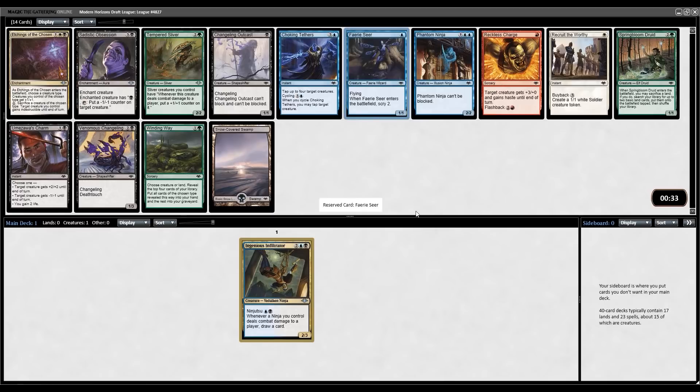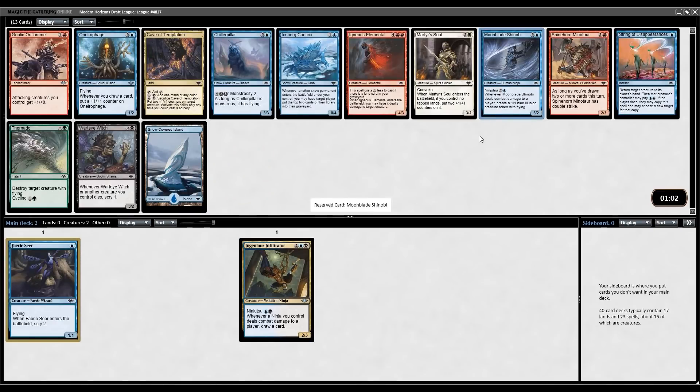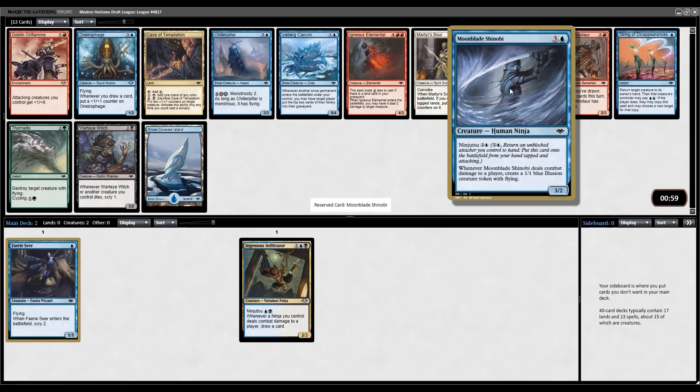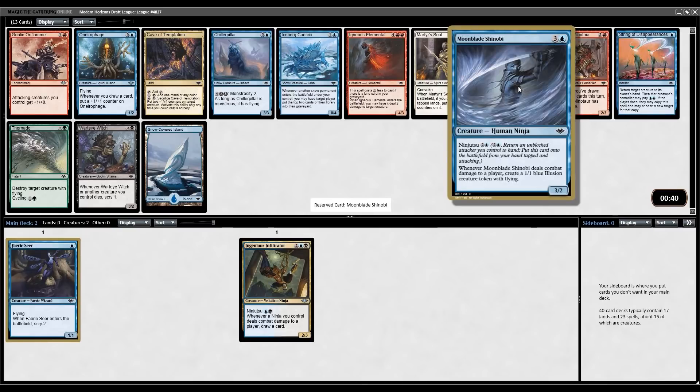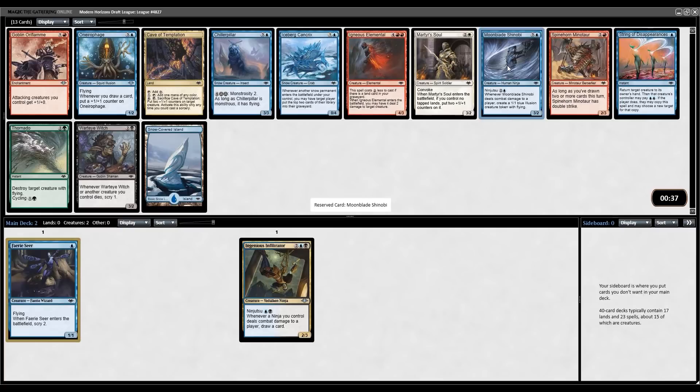I think beyond Ninjas there are plenty of other good archetypes in this format, but Ninjas is the best, which is why I'm going to try to force it here, even though we had a very good start. Otherwise you have something like Spring Bloom Druid or Winding Way, but Fairy Seer and Changeling Outcast are easy pickups. Following that up with Moonblade Shinobi — this is the common Ninja you really want, as it enables itself: whenever it deals damage, you get a 1/1 flyer, which can Ninjutsu in on another turn. If you can slap a Smokeshroud on the Shinobi, you're in great business. The only card I'm really losing out on is String of Disappearances, but Moonblade is perfect.